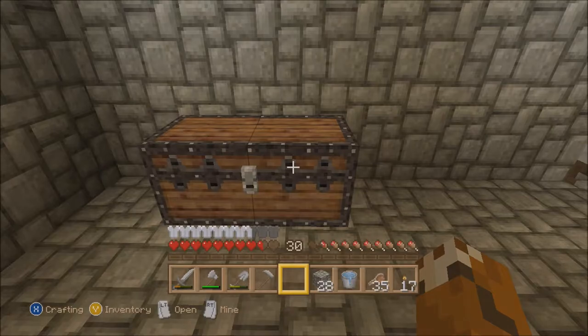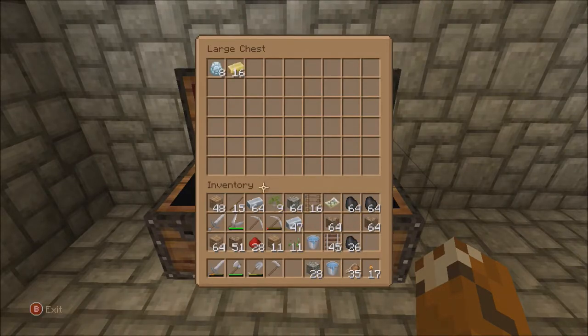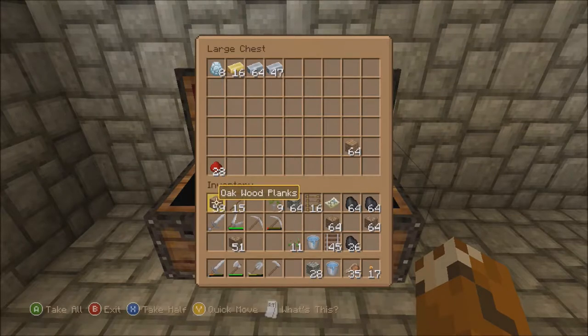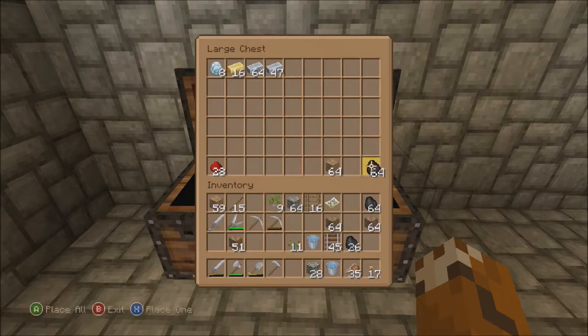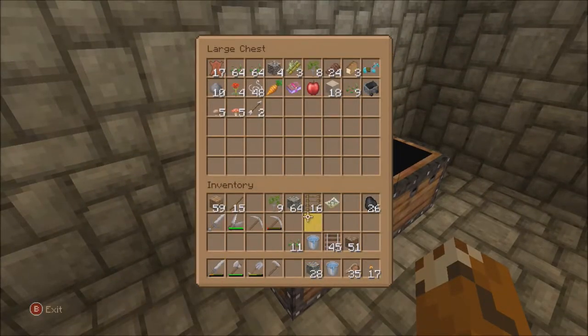Let's put all the stuff back the way it was supposed to be: diamond, gold, iron, then redstone here, then wood, and coal over here. Dirt was right above that — that's the terraforming stuff we were using. We need to fix that roof; we'll bring it up a bit. I think we have enough cobblestone for that — I might be wrong, but I might be right.